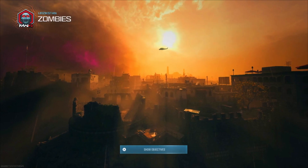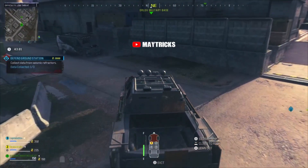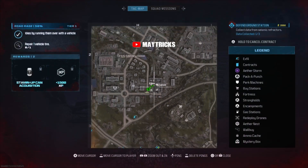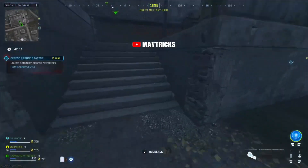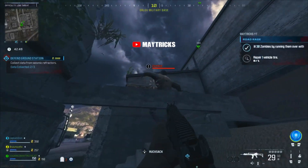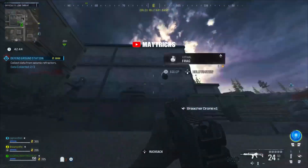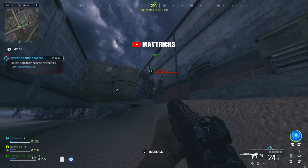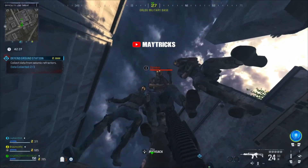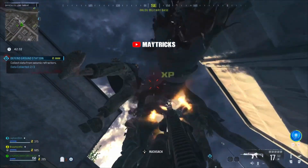Now let's go into today's zombie glitch. For this glitch you want to come over to the Orlov military base and get to this location right here on the minimap, to this bigger building right here. All you want to do is come to the stairs and lay down, and you are underneath the map because this whole wall is fake. This glitch was found by my mate Beast, so make sure to drop a like for him as well. You can see that the zombies are already starting to pile up and you can just start killing them.